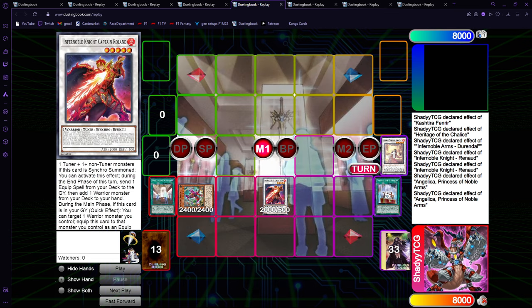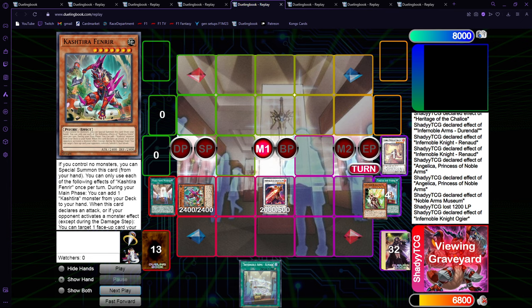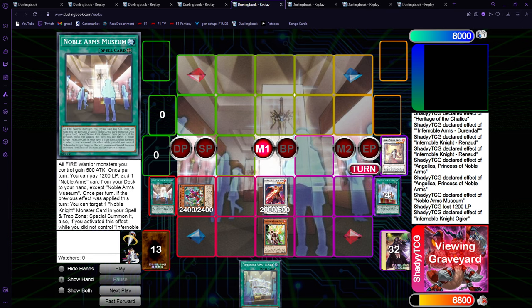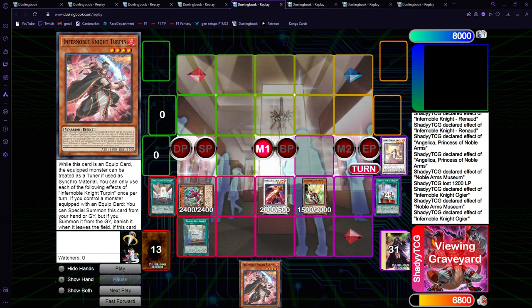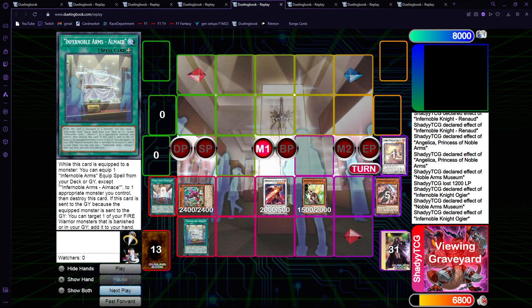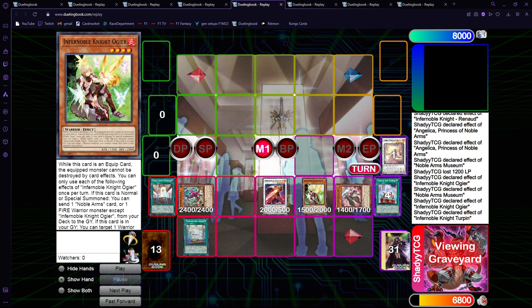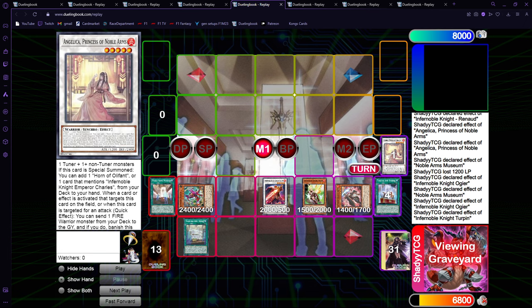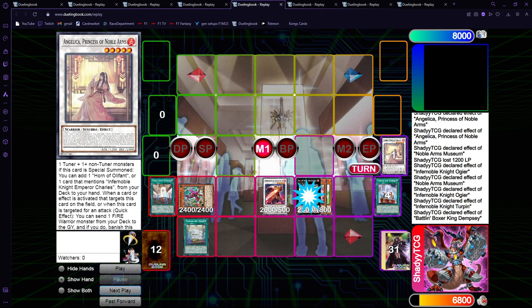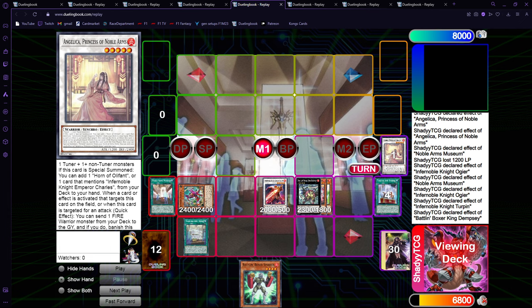Now, Noble Arms on Museum to search, get Almache. We go Ogier equip, then special summon from the Spell/Trap — keep in mind we are Warrior Locked now. We send Turpin, Synchro, and then equip Almache and summon Turpin. You want to do it this way so that we can Xyz here for Dempsey and get another level 4, just to keep Turpin in the graveyard. You can also just Claymore Banish — I went for Dempsey, but it's the same thing. If you go for Dempsey or not, you can just get your Turpin banished and recycle it next turn with Magus, but if you want to keep it in the graveyard, go Dempsey.